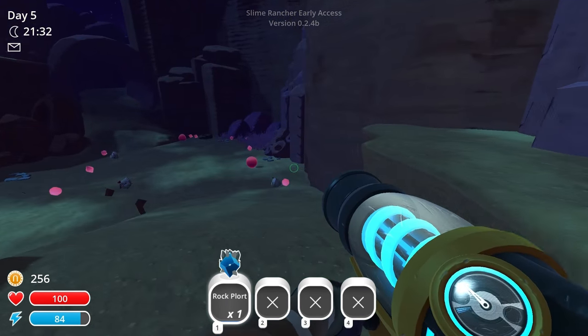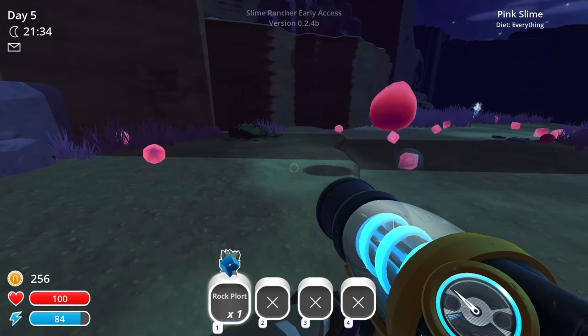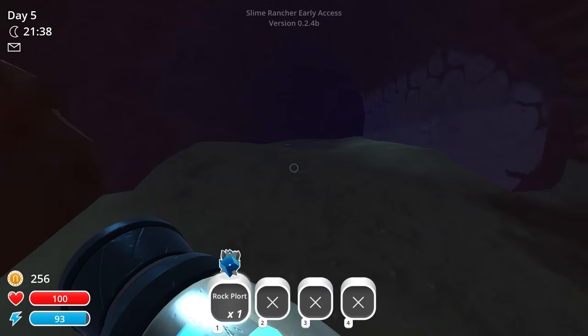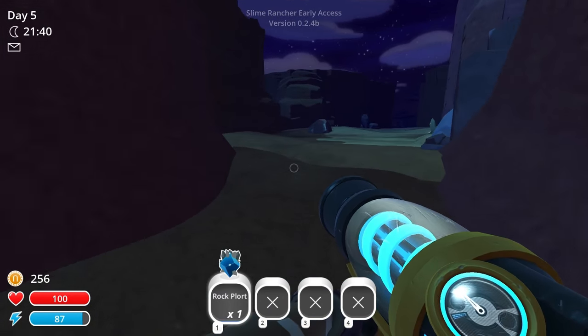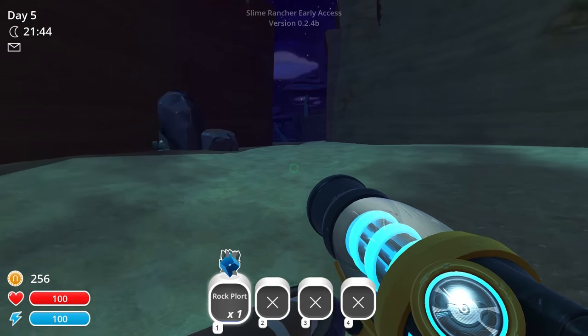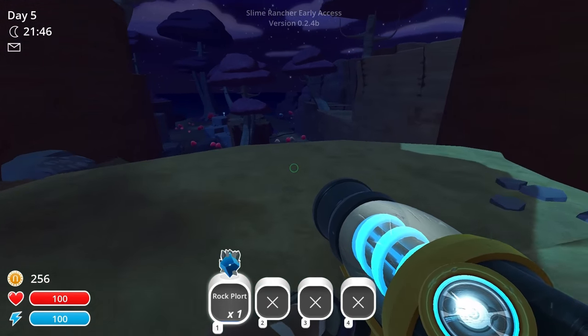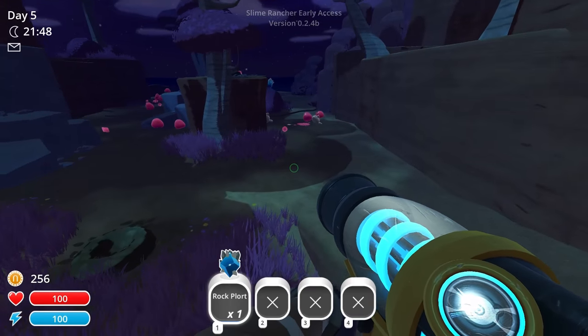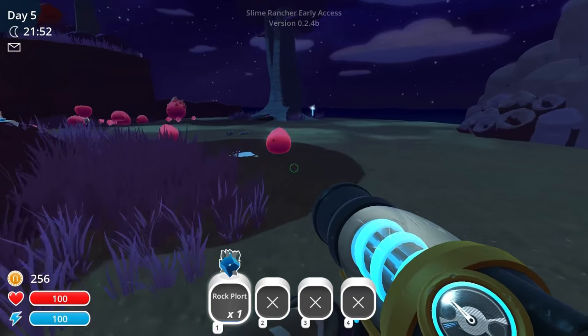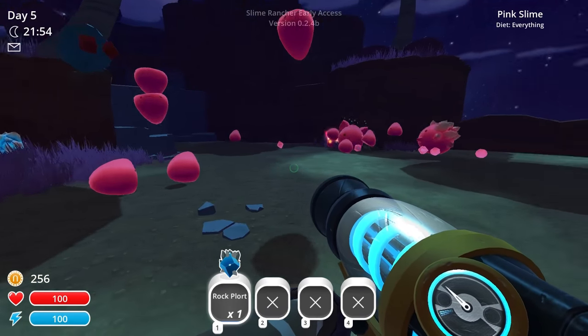The phosphor slimes were definitely worth 20 — I think it was the most on that board that I could obtain right now. So we've got to figure out something to do with them. I think what I've got to do is open up the cave area. Oh, it's a recipe for tab slimes in here — this is going to be bad. Are there rock slimes anywhere?